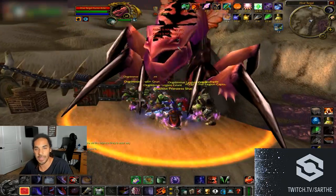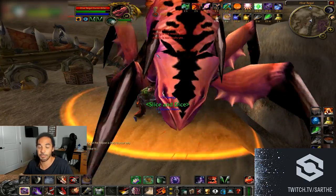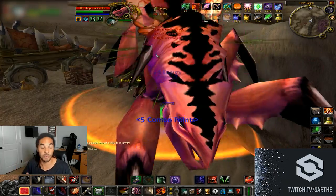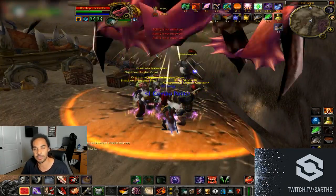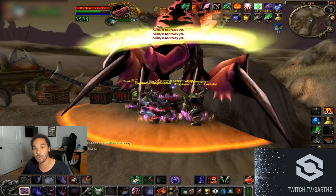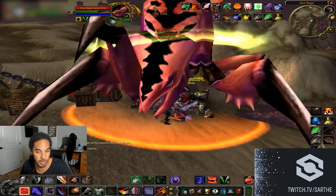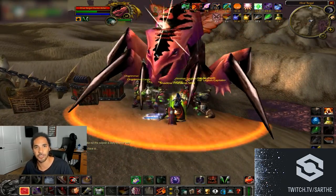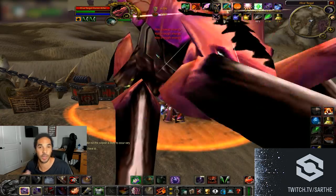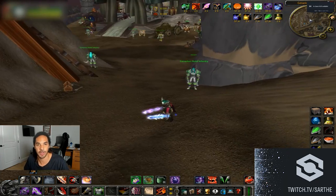Earth Strike comes from a quest tied to Cenarion Circle exalted, but you don't actually need to be exalted — or even friendly — to pick up the quest. There are at least 56 quests involved that all give you rep. You should be revered going in, and finishing the quest chain should bring you close enough to exalted, with the remainder covered by turning in twilight texts or running AQ20.